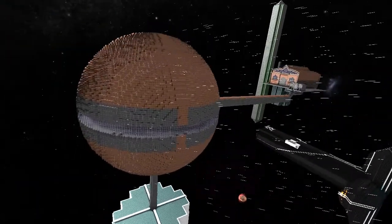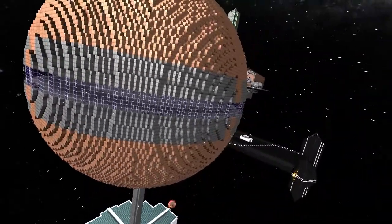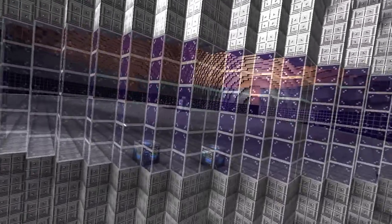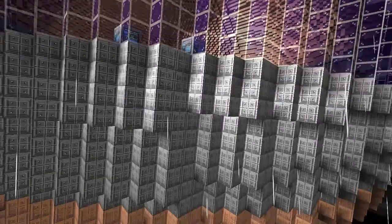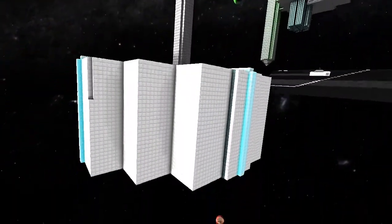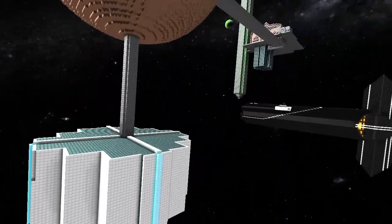So here I am, still on the 8bit server, and I found more awesomeness. It looks like we've got some kind of station here. I'm not quite sure what's going on in there, but it looks pretty cool. And then down here is Cosmo - that's the power. Interesting.